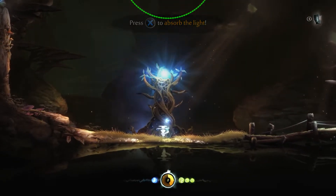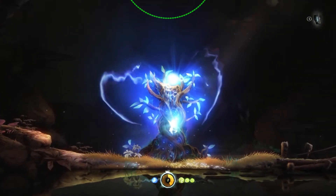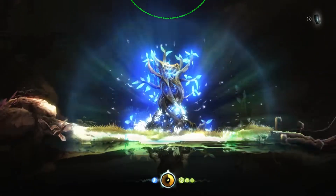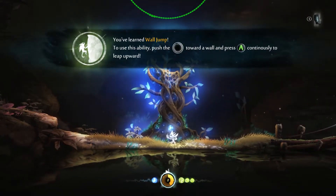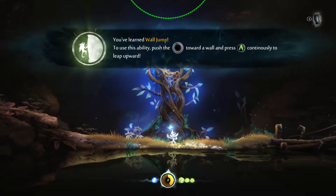Press square to absorb the light. You learned wall jump — use this ability, press A continuously to leap forward. Heck yeah!